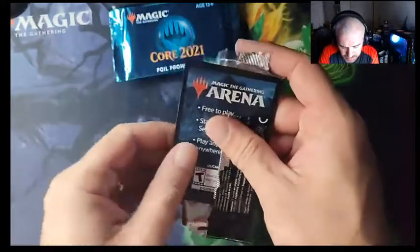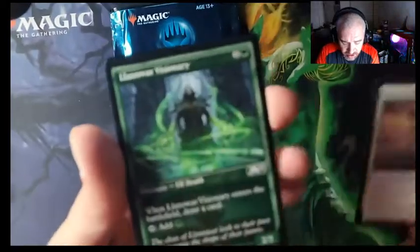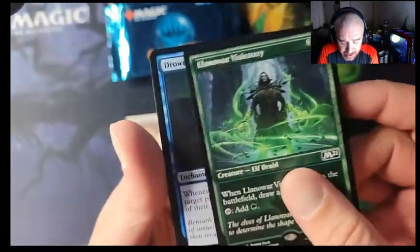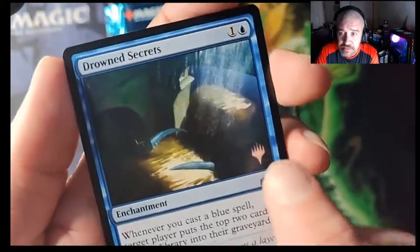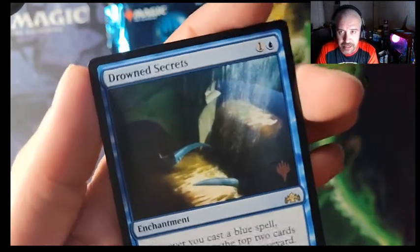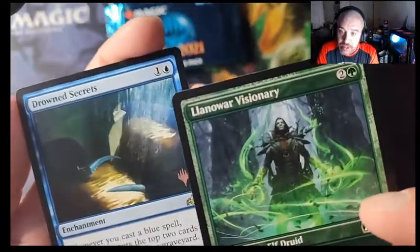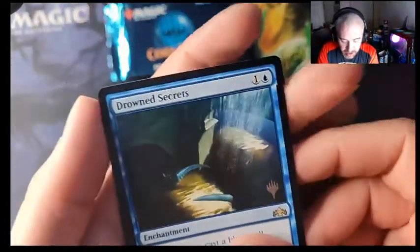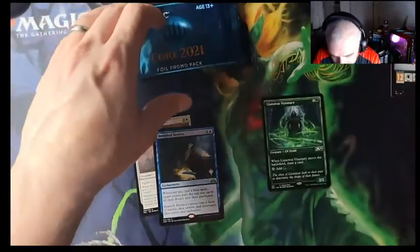Alright, pack one — Core 21 regular promo. First up we got Basri's Lieutenant, we got Ladee Visionary, and the promo Drowned Secrets. You can tell it's a promo because of the little emblem right here — that makes it stand out more than a regular card that doesn't have it. This other one is an alternate art but doesn't have that mark. There's a code in here too — I've already used all these codes.